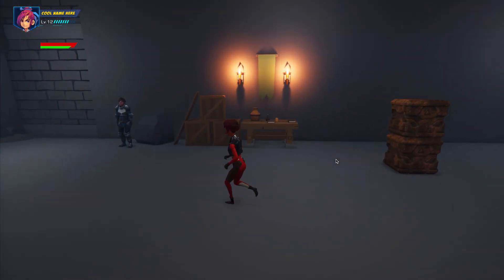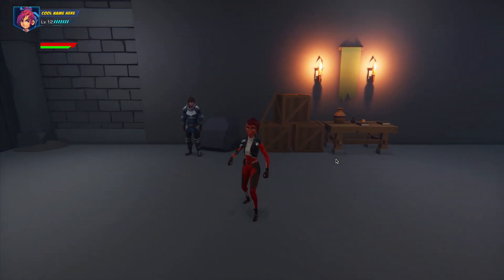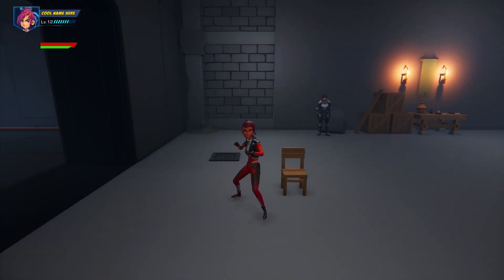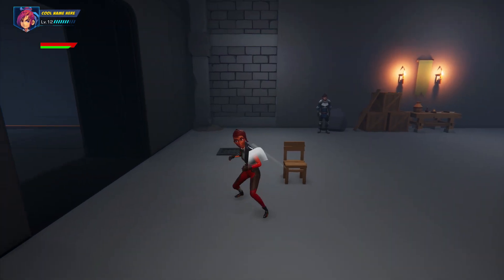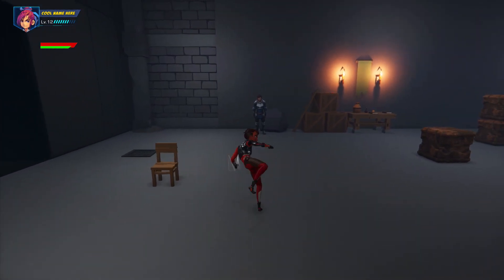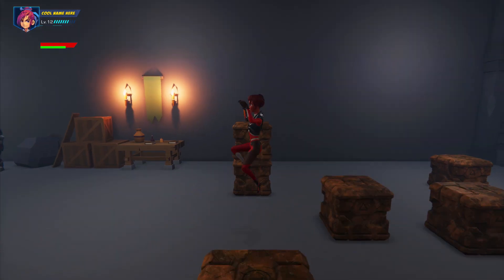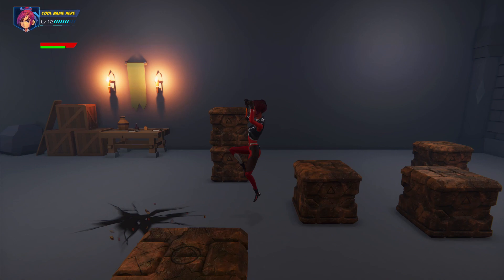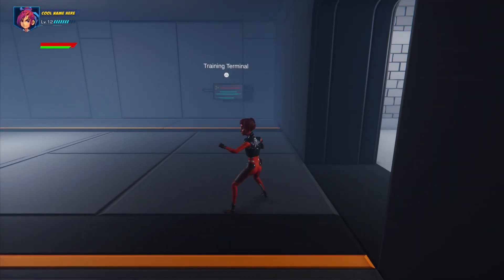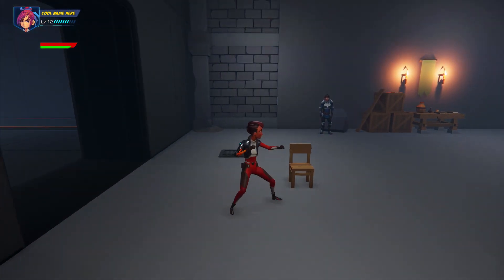One of the very first things I wanted to accomplish with this plugin was to learn how to create a combo. With the melee module for Game Creator, it made the process so much easier. Here's a four-input combo I created. Aside from that, the hero character has a few other moves such as this ground slam and a sort of Bruce Lee one-inch punch, but with a little bit more motion.